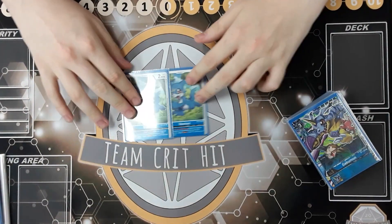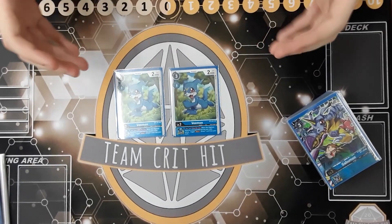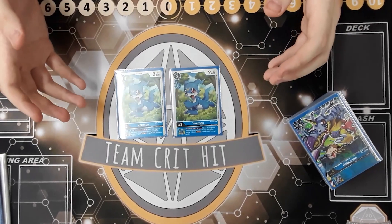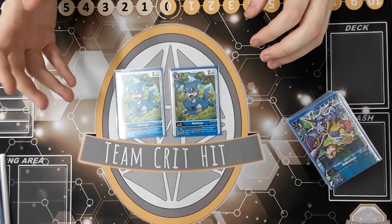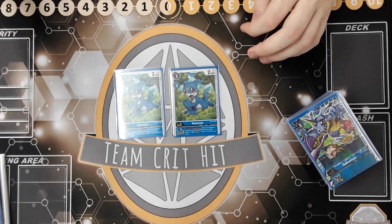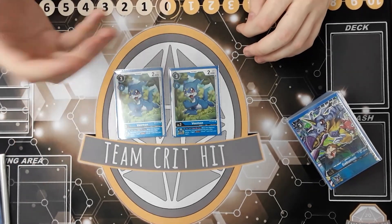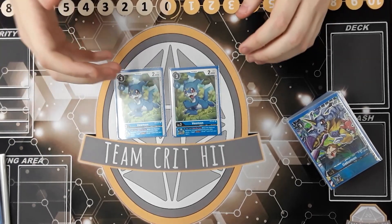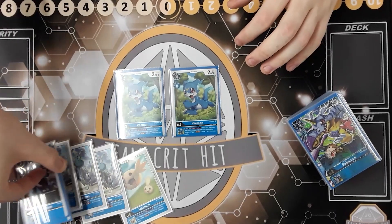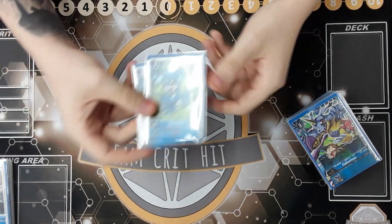We're also running two more Vmons for draw consistency. The inheritable effect is: during your turn, once per turn, when this Digimon becomes unsuspended during your main phase, you trigger draw one. Since Imperial Dramon re-stands your Digimon, being able to draw when that happens means you're getting your combo pieces. Drawing more cards is really really nice and blue really needs it.